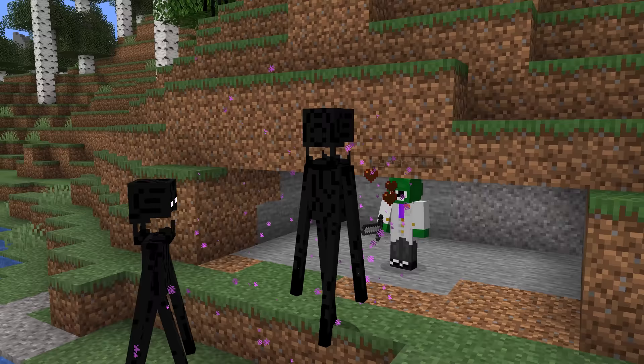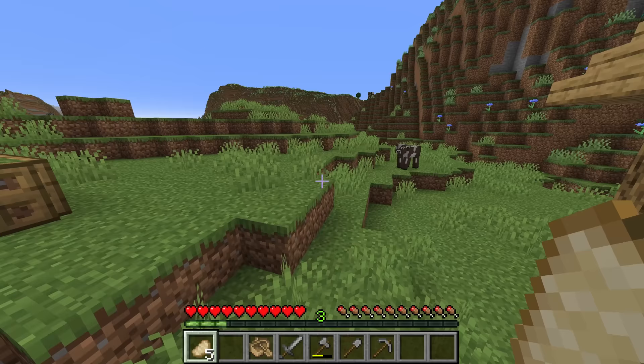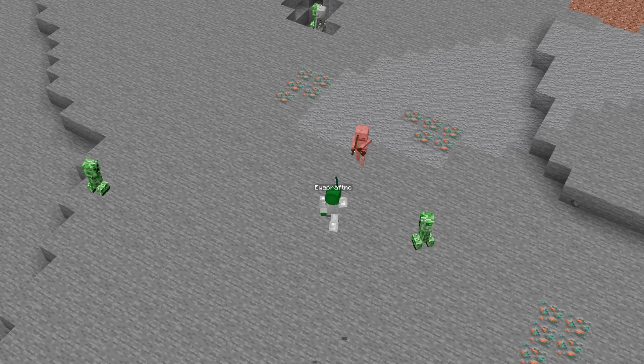As soon as you get a decent supply of logs, craft a couple boats because these can save your life in different ways. Also, if while caving you happen to see any hostile mobs, definitely get a good supply of arrows from skeletons. Try to kill as many creepers as you can by hitting them and then getting out of their explosion radius, as gunpowder is also really important later on.